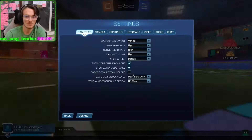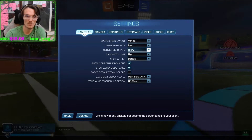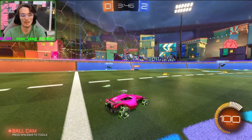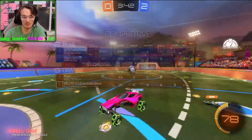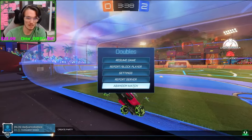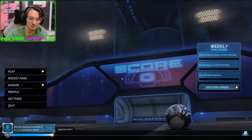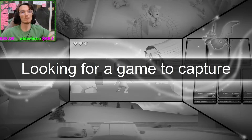Try this: hit the settings, go to client send rate, turn it to low, give it a second — and you might even have higher ping. Then you try one more setting: you're gonna hit abandon match, quit, and no more ping problems.